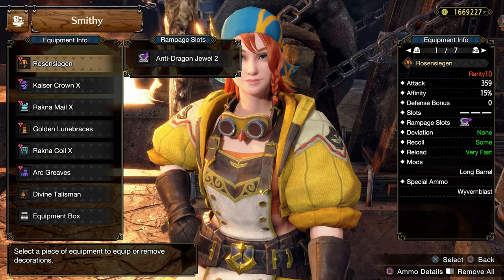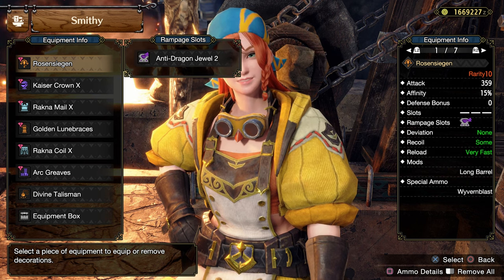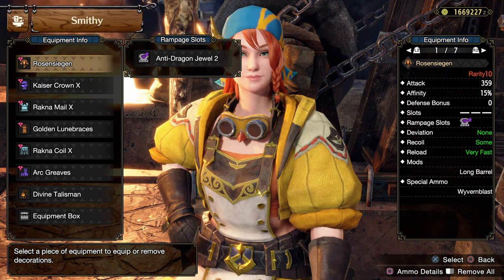The weapon of choice is Rosen Siege from Aspinas, and we are using Lone Barrel. You can use the Anti-Monster Jewel in the Rampage slot.